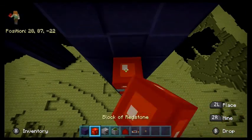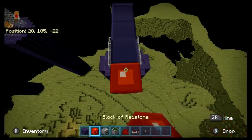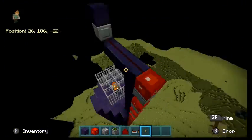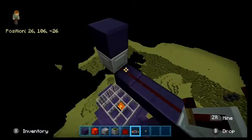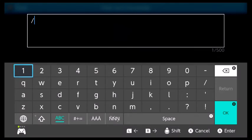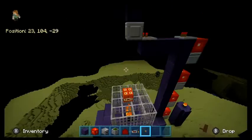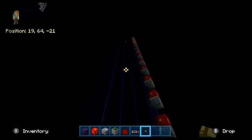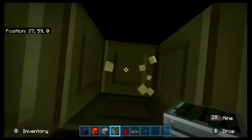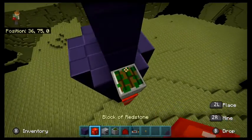An ender dragon farm would just require the slightest bit of grinding to get set up. What I decided to do was build towers of pistons in the end that would drop TNT on the end crystals after you respawn the ender dragon. I figured this would be the easiest way because you could just use scaffolding to get up there and repair it. I placed them at that part because the ender dragon doesn't really fly through the pillars much.